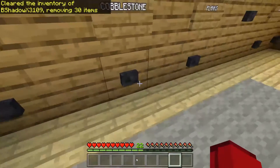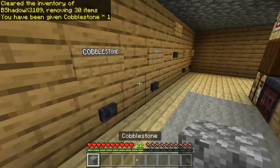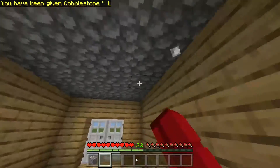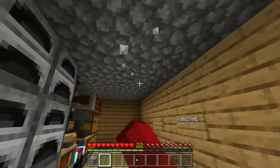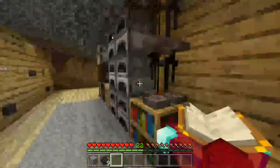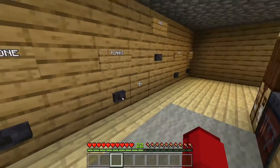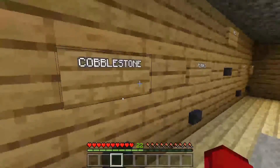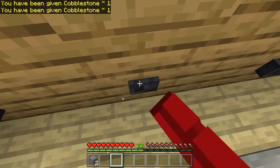Next up is cobblestone. This is a very useful item you can use a lot for builds. Cobblestone can also be turned into tools — you still need a stick for it. I've got my coal which I can put into the furnace to cook the cobblestone.